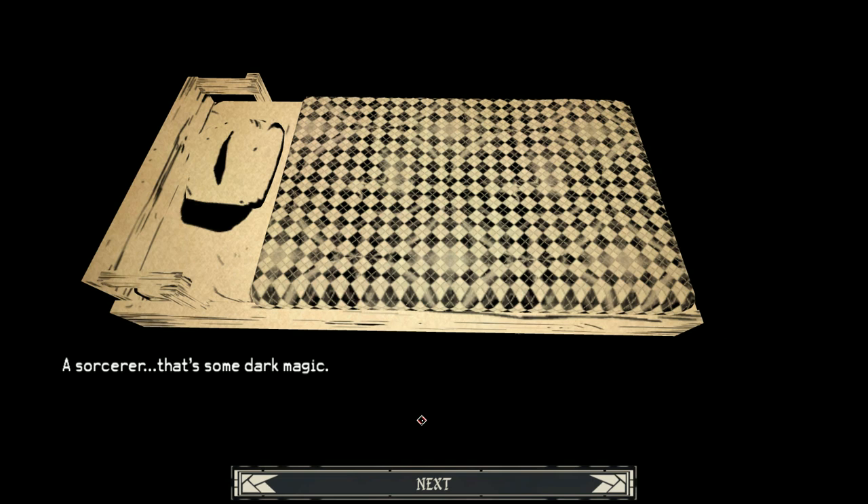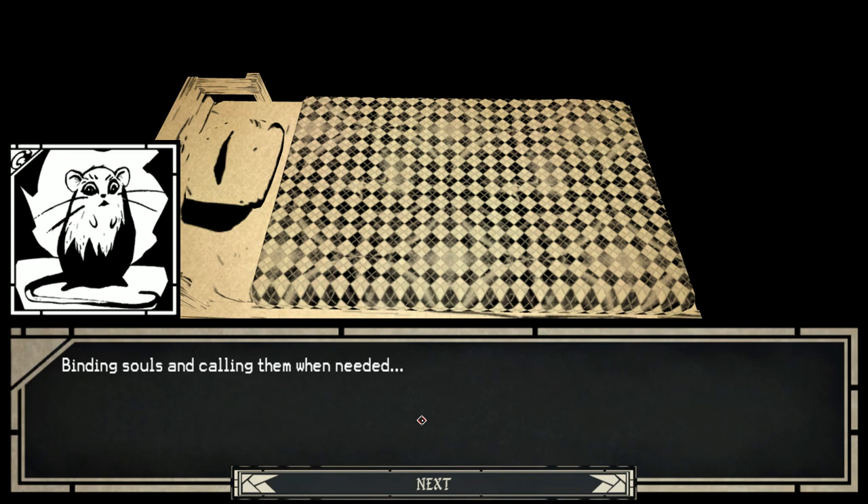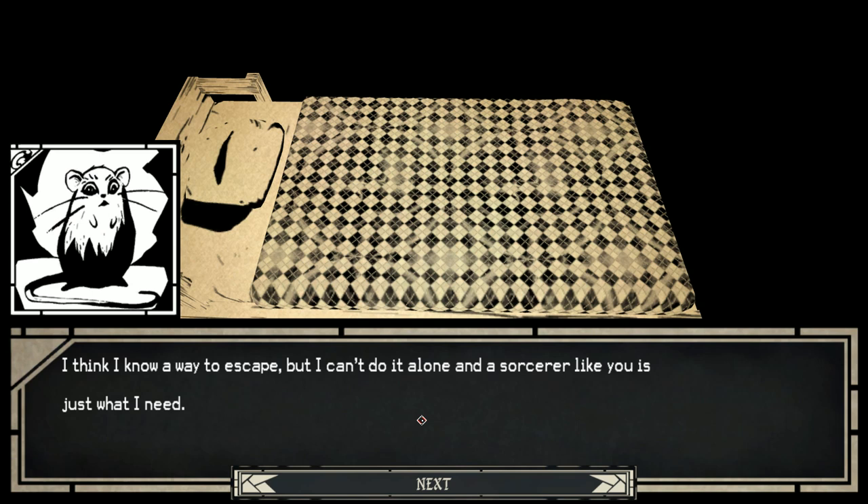You're an interesting one. A sorcerer. That's some dark magic. I'm not going to do stupid voices. Vining souls are cooler where needed. He's been contracted to do this - dangerous but useful. Been waiting for someone like you. I would like to escape and I think you can help me. Right now you've been sealed inside a prison of sorts. The king has been trapping threats to the kingdom here for decades. I think I know a way to escape but I can't do it alone and a sorcerer like you is just what I need. If you would be willing to help me, I would be able to ensure we both get out.